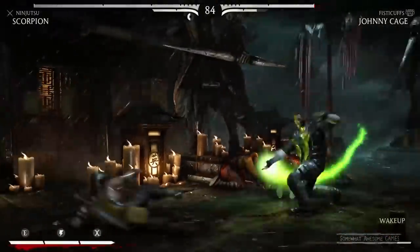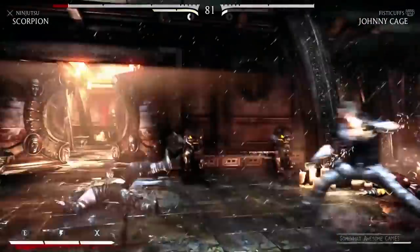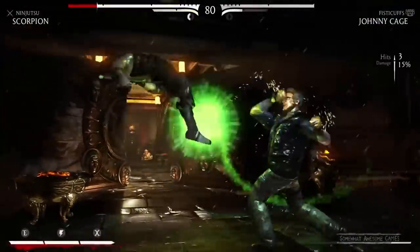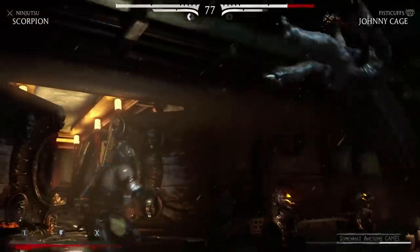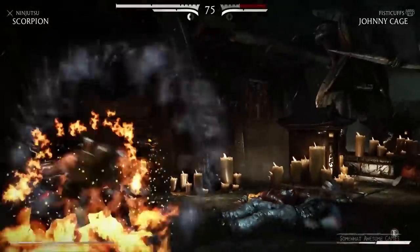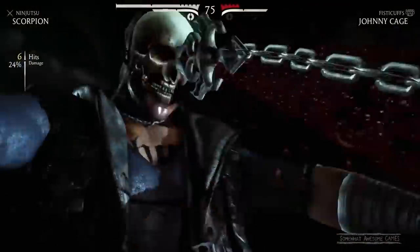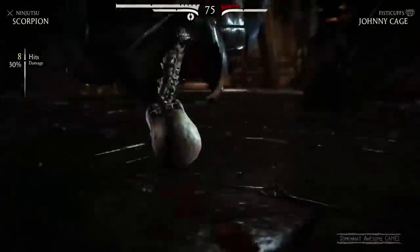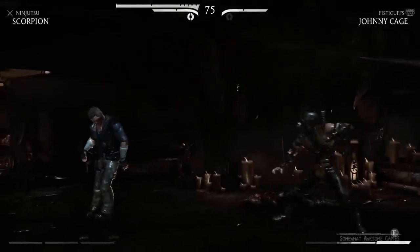I want to chuck a monk at you — oh wait, you did it first. Typical Hollywood BS, someone else has an idea and you just steal it. Stop hitting me, you've got me stuck in the corner. Oh you're getting down — it's over again. The X-Ray Finisher! Four hits — 21%, 25%, 27%, 30%, 34% damage. I always forget this is a thing.